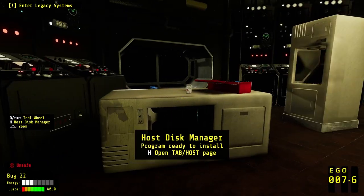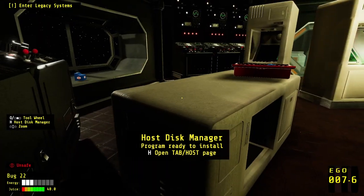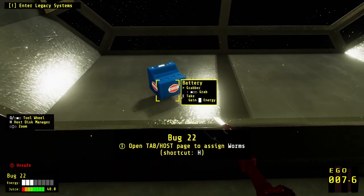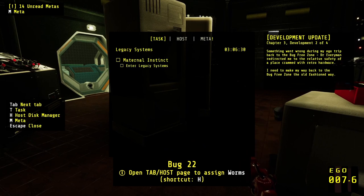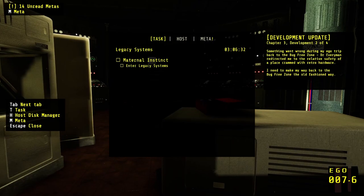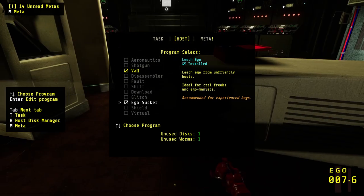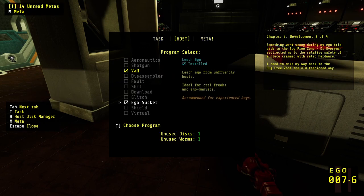Let's have a look around. Get some juice, get some energy. We actually could use some energy — I could really use some ego. I spent way too much last time. Tab host page to assign worms. I don't stop telling me to do that. We also have a disk. I'm not sure what I should spend that on yet.